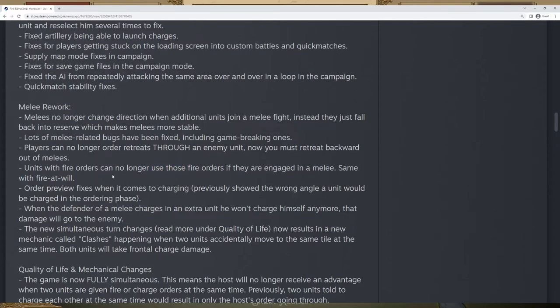On top of that, units with fire orders can no longer use them if they're in a melee — this also applies to fire at will. One of the most annoying things was that fire at will remained active when a unit was in melee. If you tried to pull your unit out of a melee, fire at will had like a 60% chance of activating and then the unit would get a free back shot, dealing like six or seven damage and completely wiping your unit out. I can remember games where I won literally because the enemy's expensive cavalry charged my militia unit and then took seven damage from a back shot trying to pull out. I'm so glad to see that change.